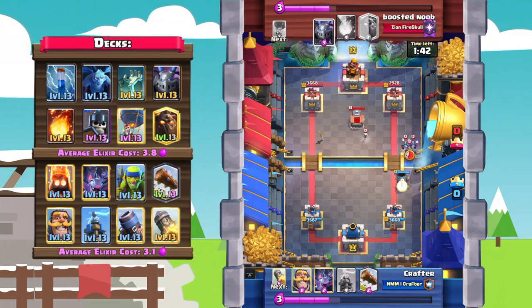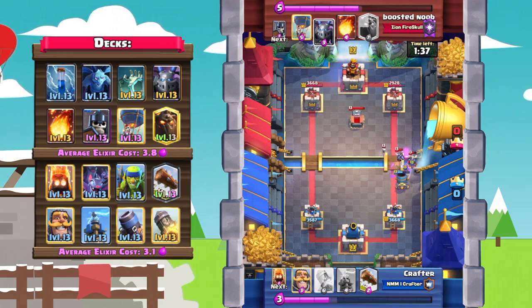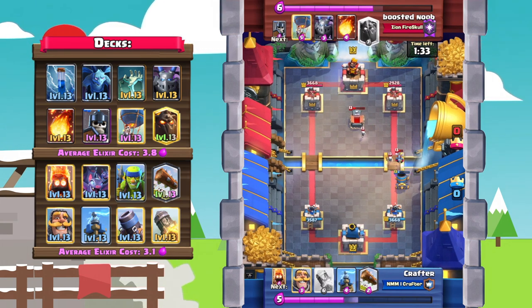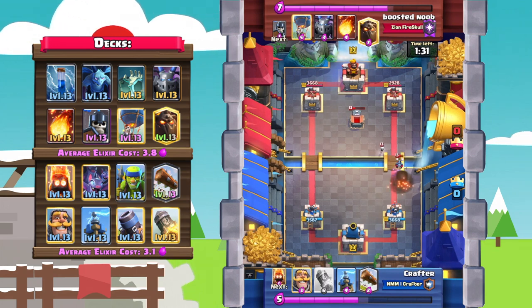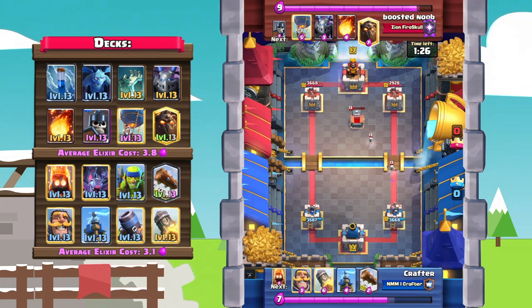Mortar goes down, but Boosted Noob plays tombstone and minions — that's gonna spell doom for the mortar, it's not going to connect onto the tower. It does get a hit onto the tombstone though, so that's going to go down relatively soon, clearing the way for another mortar.